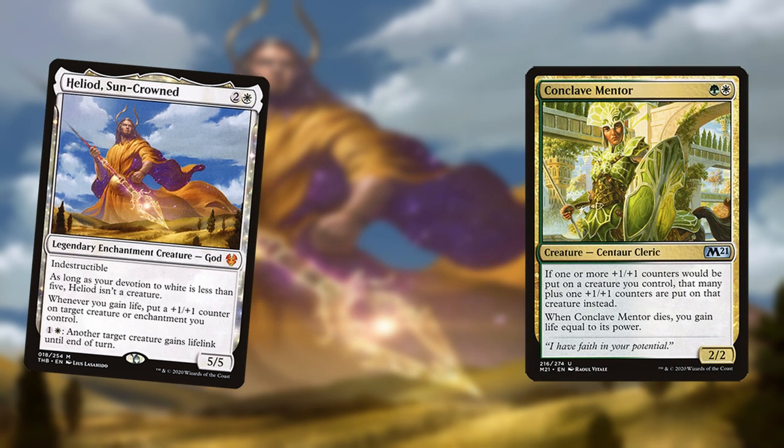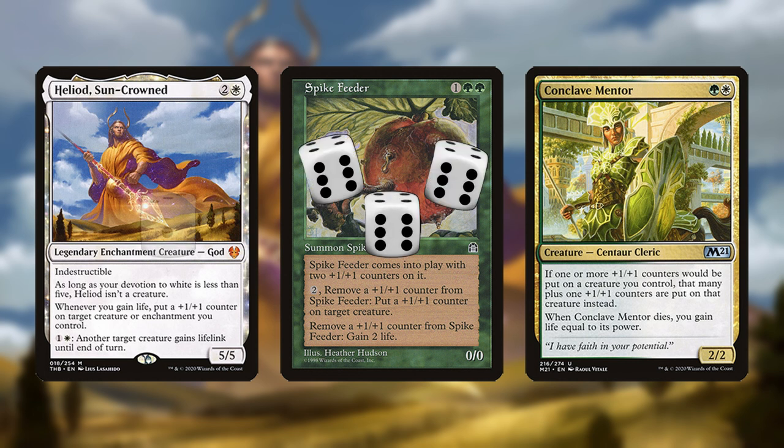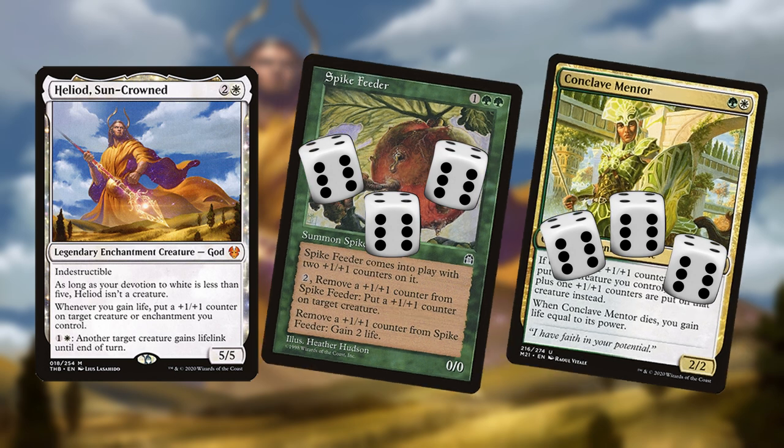Third, with Heliod, Spike Feeder, and Conclave Mentor, you can do the same life gain loop as before except Mentor will increase the counters added back to Spike Feeder, putting infinite plus one counters on it. You can then repeat the loop and put plus one counters on all your other creatures. Then, as long as you have more attackers than there are blockers, attack for infinite damage.